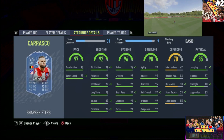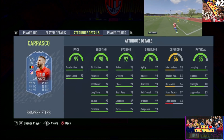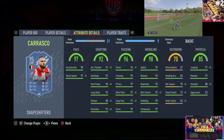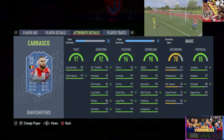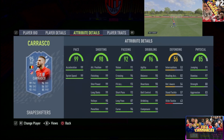Moving on to passing — this is where the CAM version gets the upper hand. He has 96 vision combined with 97 short pass and 91 long pass, which makes sense as he's going to play in midfield. The right wing has 91 vision, 93 short pass, and only 87 long pass. The crossing is juiced on the right wing version — 96 crossing, 96 curve, 93 free kick accuracy — as opposed to 99 crossing, 99 curve, and 97 free kick accuracy on the CAM, which is actually surprising.